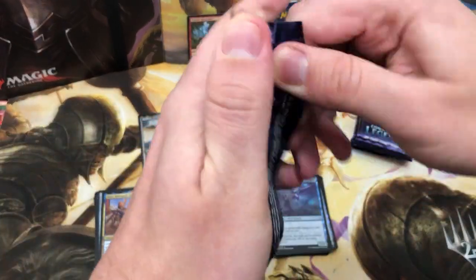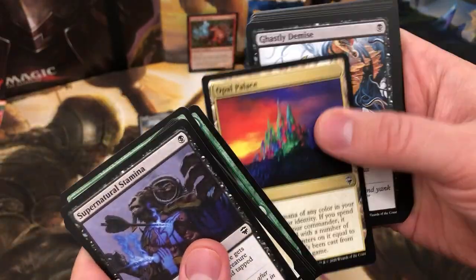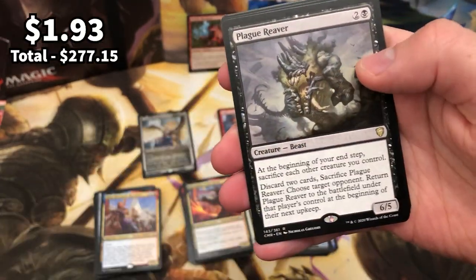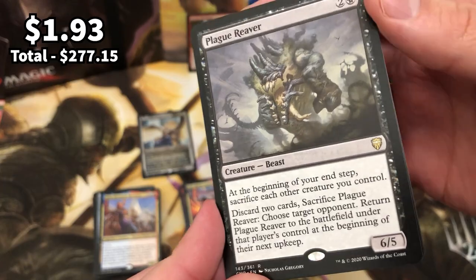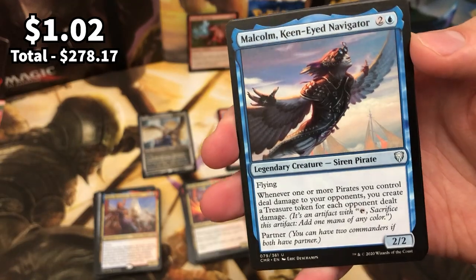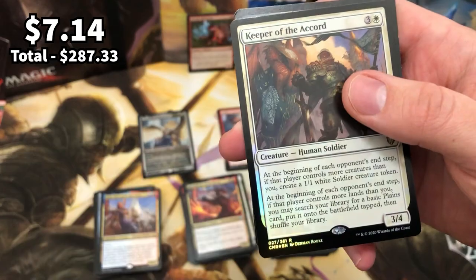Only four packs left and I don't want it to end. As a kid I absolutely loved cracking packs of Pokemon and Yugioh from the original sets, so doing this is always so so fun. Plague Reaver is the rare — sacrifice creatures, nice. And we have Malcolm — the most fearful of names you'll ever see for a legendary creature. And Cadiz Elemental Lizard partner commander. A foil rare Keeper of the Accord — packed that towards the start of the video.